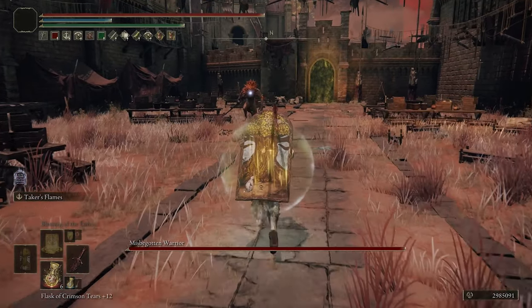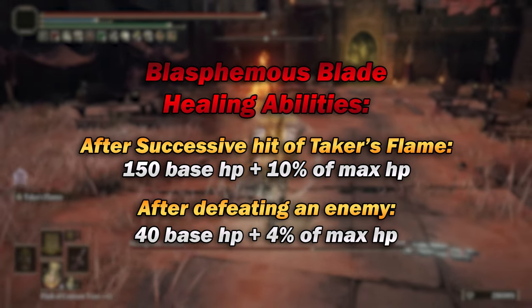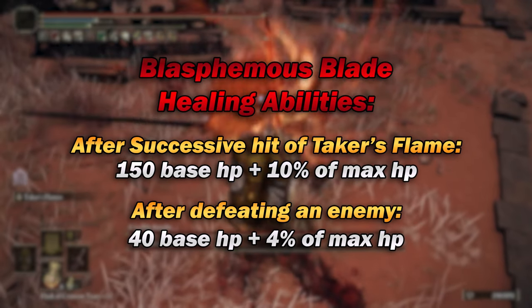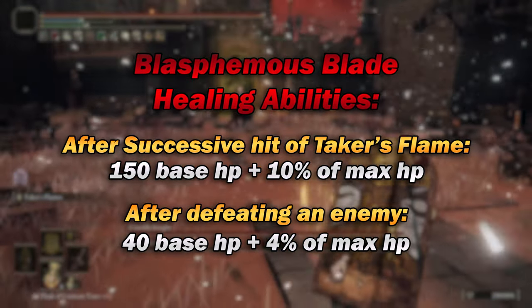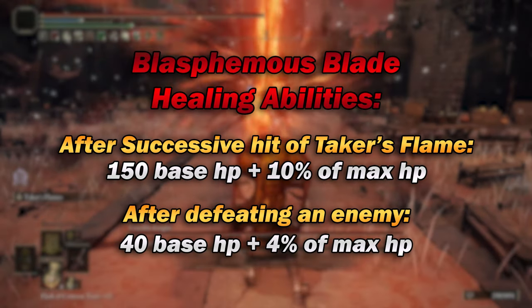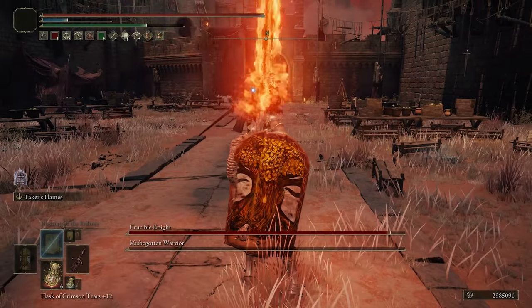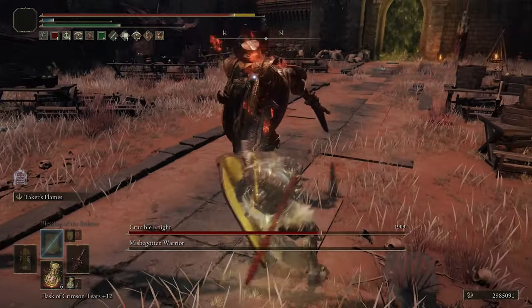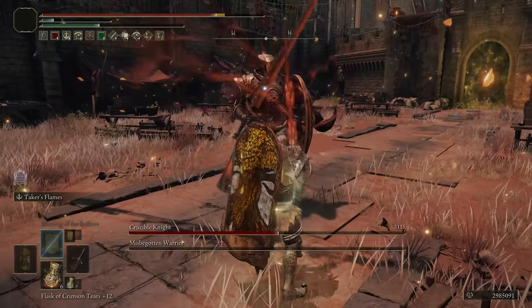Although we're trading hits and healing ourselves with the Blasphemous Blade, it will still only heal a certain amount. For each successful hit of the Taker's Flame ability, you will be healing 150 base HP along with an additional 10% of your maximum HP. And then for every time that you defeat an enemy, you will get a bonus 40 HP plus 4% of your maximum HP. So essentially every time that you hit an enemy with the Taker's Flame, you'll regenerate around about a fifth of your health, and then get an extra 100 HP every time that you defeat an enemy.